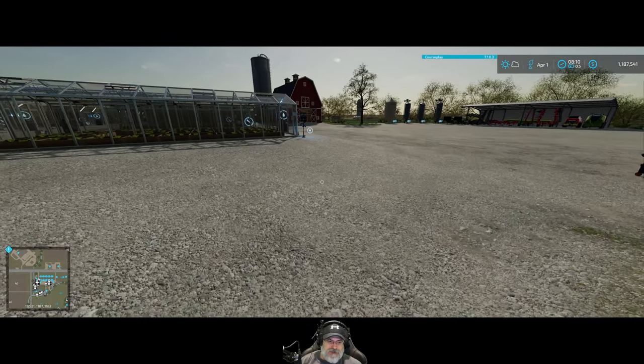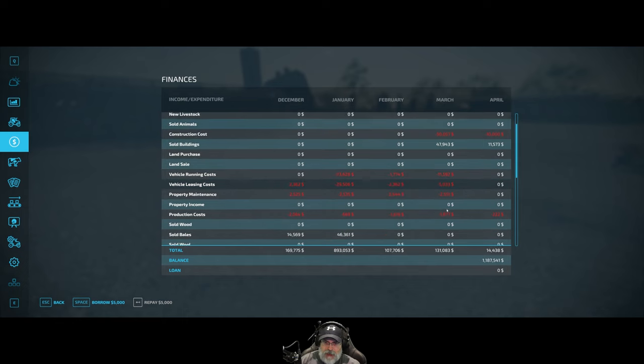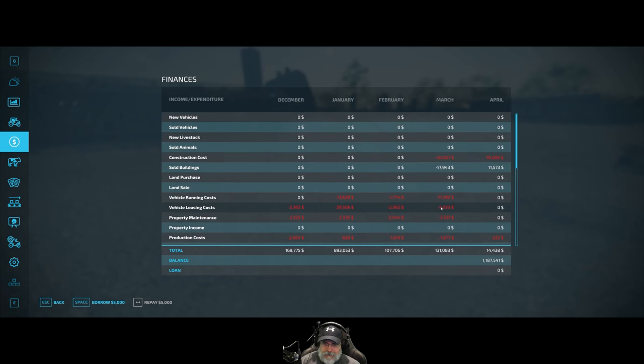Back to the finances — we sold that stave silo here in March, and these are just the usual expenses. I did a lot of work in March so we had quite a bit of money going out in vehicle running costs. Leasing costs are higher in March — I'm not sure why, because I don't remember leasing anything extra. Looking at the leases, I can't explain why that's so much higher.